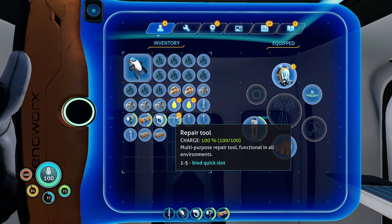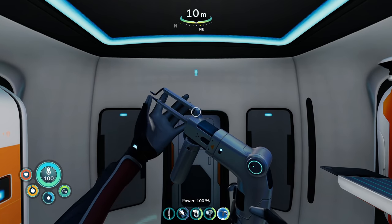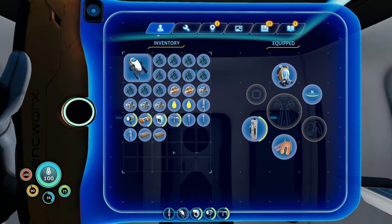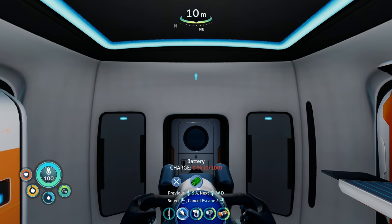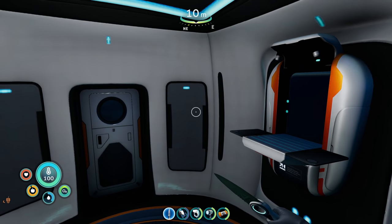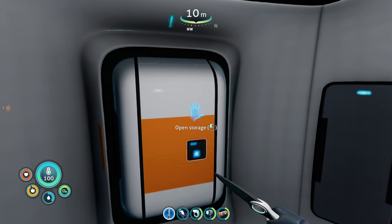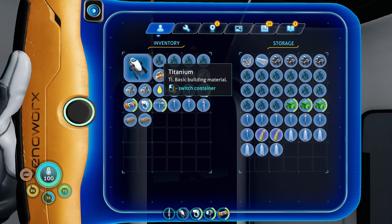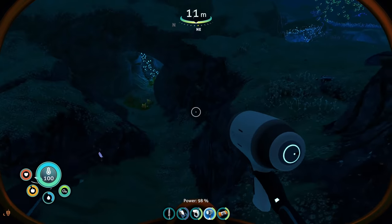And we have a repair tool. Let's go through the motions. I actually want that on the air bladder — oh wow, this is dead. We got back literally when it died — very nice. I guess I need another battery now. Well, let's go find some battery materials. We'll use our flashlight.